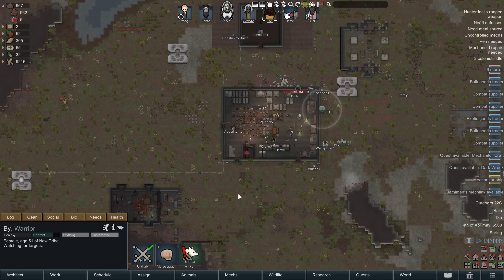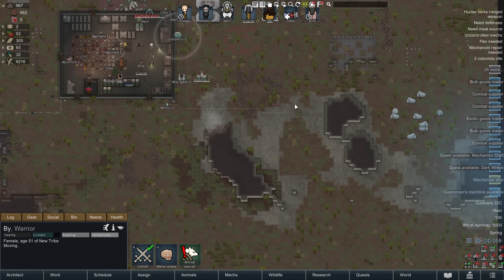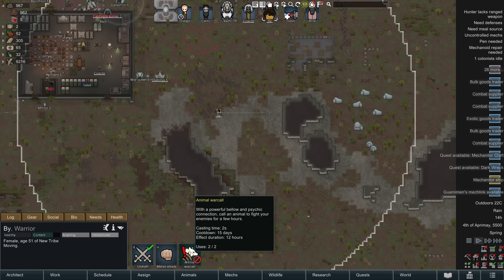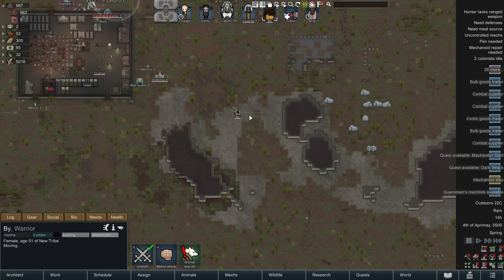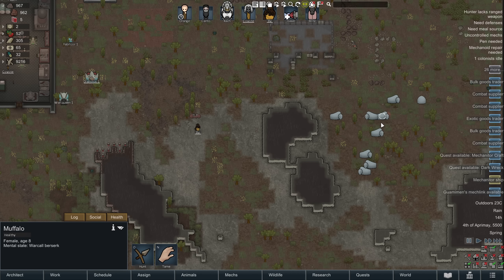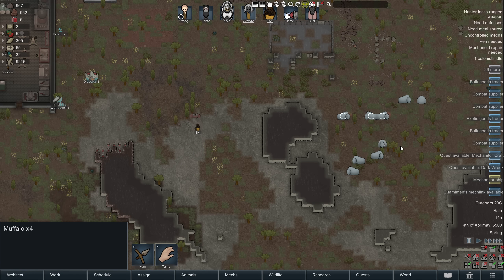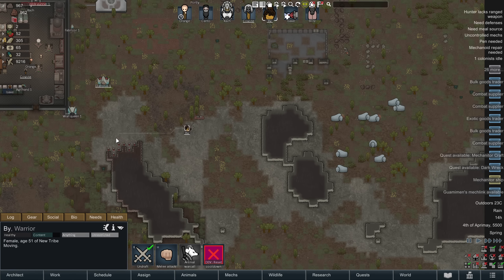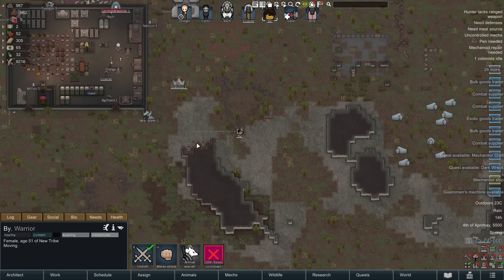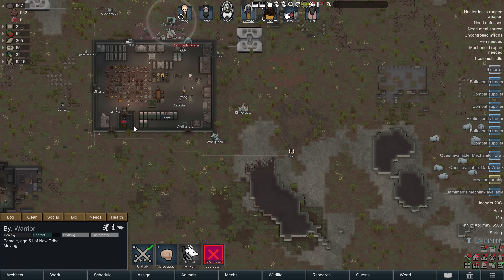This pawn has Animal Call — are there any animals around we can call on? Let's go over and convince those muffalos to join our team for a day. Activating the ability... we get one of them to join us. Actually, you can't even do anything with it — I thought it was going to affect multiple ones. It'll probably just attack enemies. So basically, it only affects a single individual animal at a time, and only if they're big. Not nearly as powerful as I was hoping.